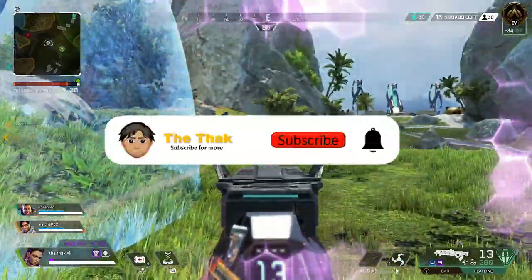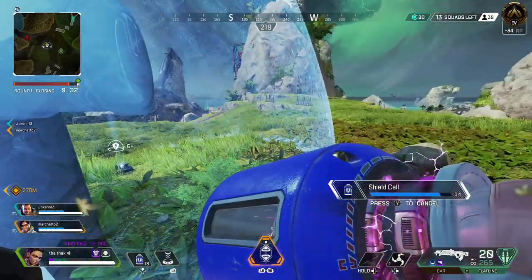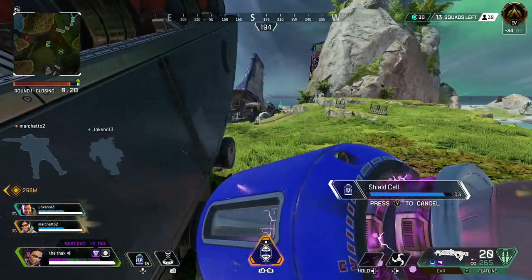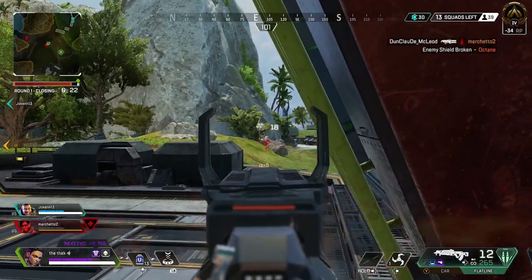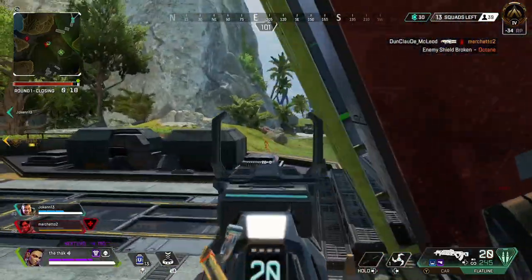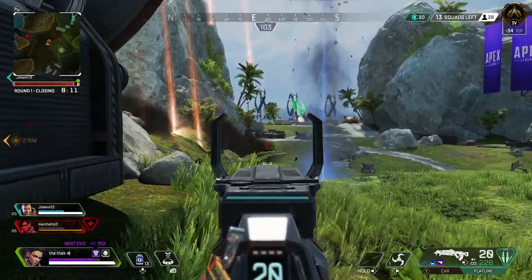The first thing I will say is you might want to adjust your dropping strategy as you rank up. At the start of this ranked split, you'll be reset to a lower rank where the entry cost is slightly lower, so you can drop in more daring places early in Split 2. But as you rank up, you might want to adjust this to drop in quieter POIs so you can focus on gaining that RP — unless you're a triple-stacked Predator team, in which case you can just be super aggressive and push every POI.